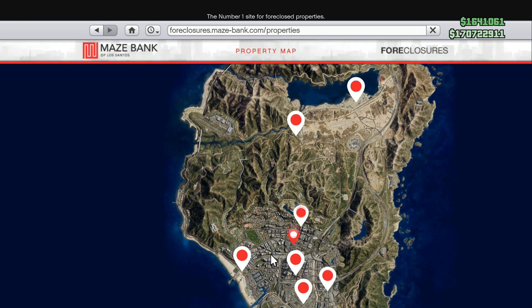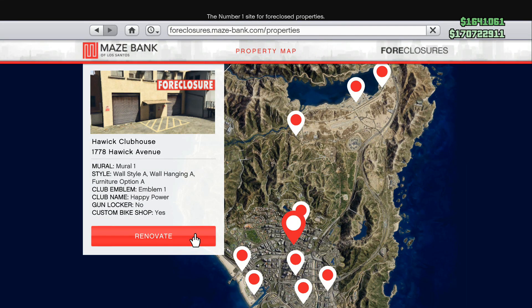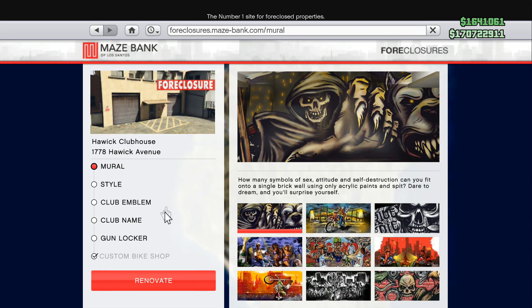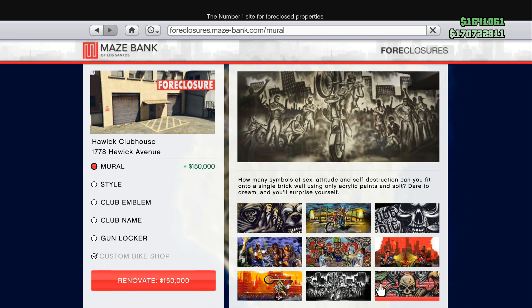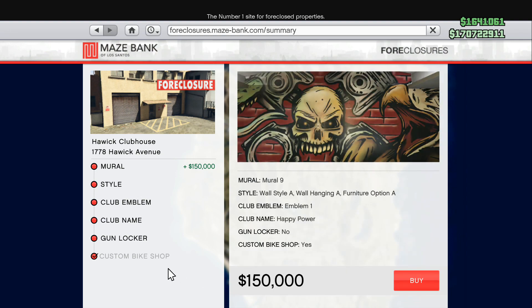The very first requirement is the clubhouse — this is the most important part. It's also extremely important that to do this glitch, you have to buy the custom bike shop as an upgrade while buying your biker clubhouse. Just buy a clubhouse, click the upgrade for the bike shop, and that's it. Now that we have the bike shop and custom shop, we are set up for the glitch.